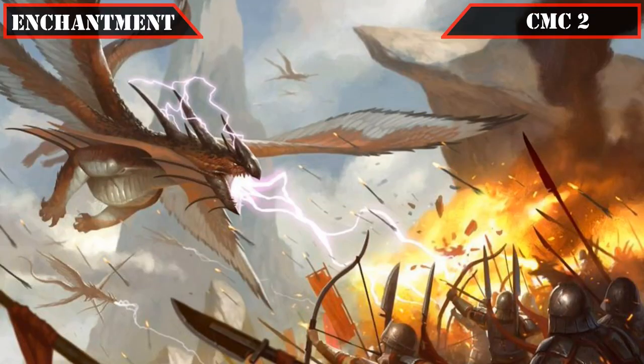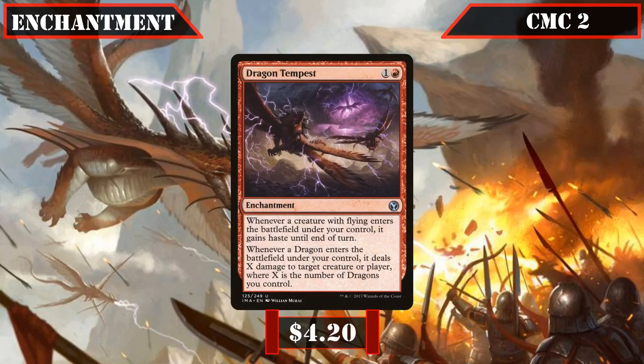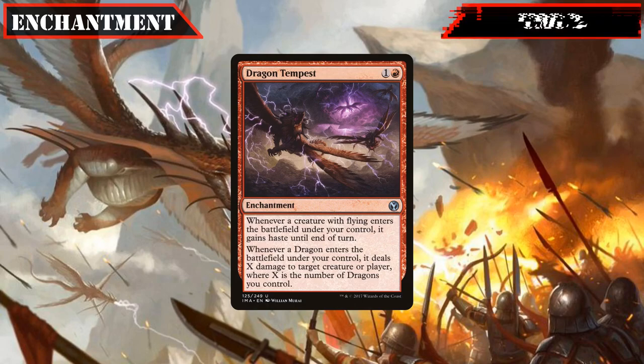Moving on to our enchantments, Dragon Tempest in the CMC 2 slot gives any flying creature that ETBs under our control haste until end of turn and whenever a dragon ETBs under our control deals X damage to any target where X is the number of dragons we control, making it the enchantment version of Scourge of Valkus — while it doesn't have a body to swing in with, it hits the board much earlier and is harder to deal with from the back row.